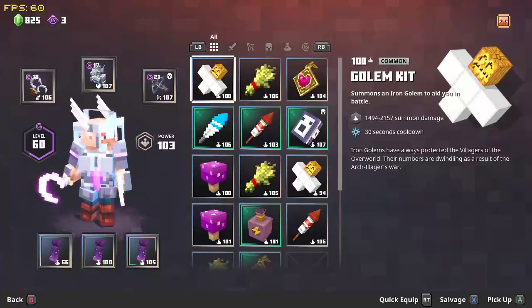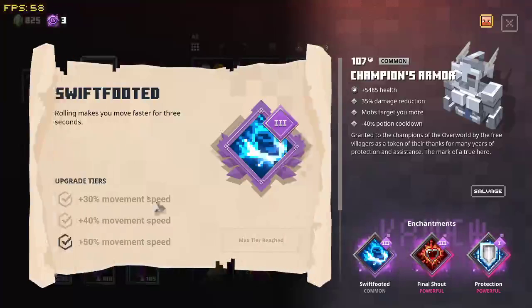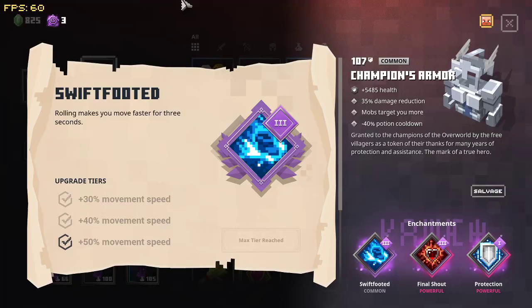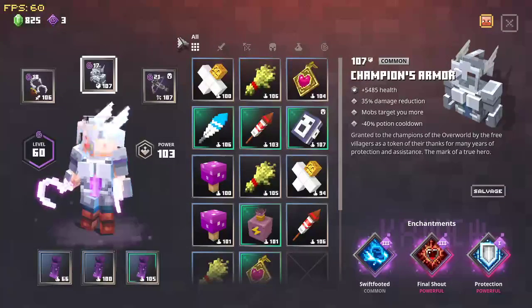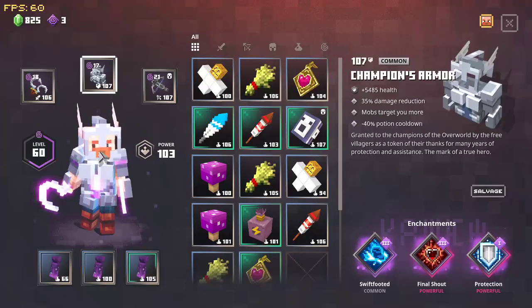Things you're going to want for this build: for sure, you're going to want Swift-footed 3 for the plus 50 movement speed on your armor. Some other things that are good are Snowball or Final Shout.